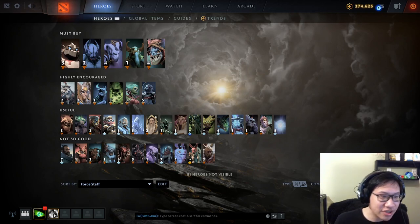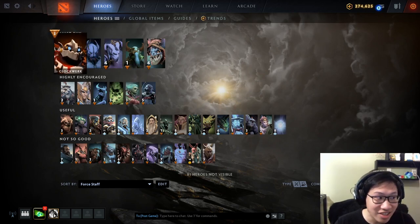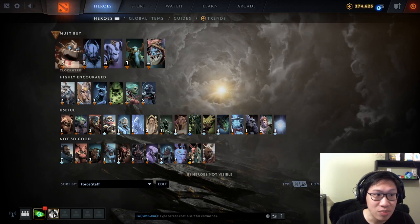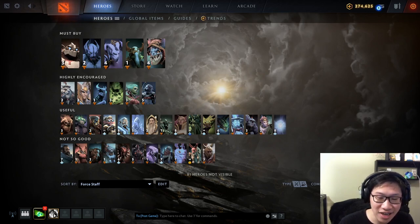Those are the general categories. Now let's talk about specific heroes. The 'must buy' category is the most important to remember. If you see one of these five heroes you probably have to buy Force Staff first item, and you definitely have to buy one sometime in the game in almost every case — it's probably going to have to be the first item.